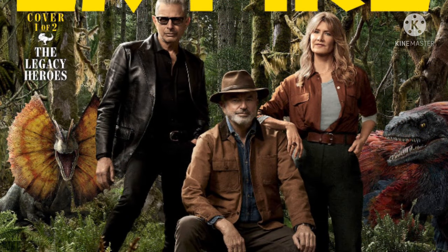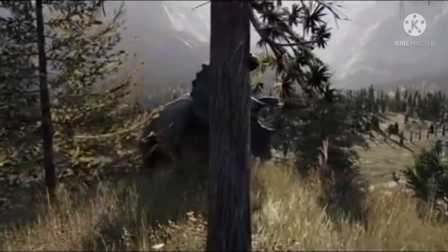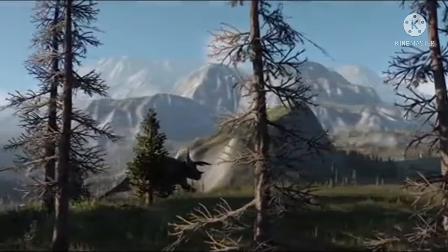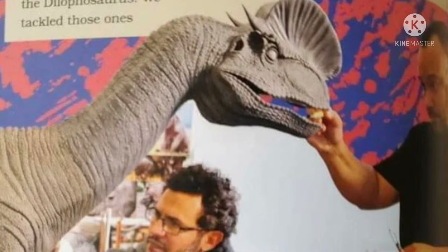A couple days ago, we got some new news — we've been getting a lot recently — but one of the biggest bits of news is some images for the practical effects for the film. These include dinosaurs we've seen in CGI before, such as the Dilophosaurus, the Pyroraptor, and Stygimoloch, who interestingly has a saddle on his back, which leads me to believe he has some importance in a multi-sequence involving black market stuff and the battle between Carnotaurus and Allosaurus.